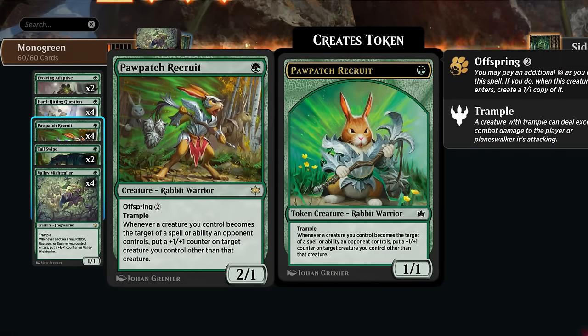Then Pawpatch Recruit is a nice follow-up to Valley Mightcaller — a 2/1 rabbit warrior that also has Offspring for two mana, so if we pay the additional mana we can make another 1/1 token version of it. That's a way of maybe triggering the Mightcaller twice. It also tramples, and whenever a creature we control becomes the target of a spell or ability an opponent controls, we can put a +1/+1 counter on a different creature we control.